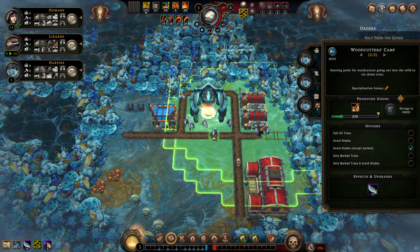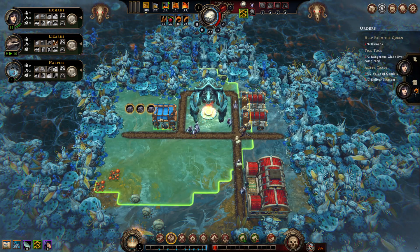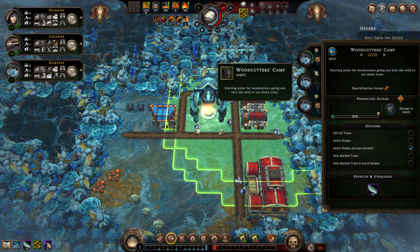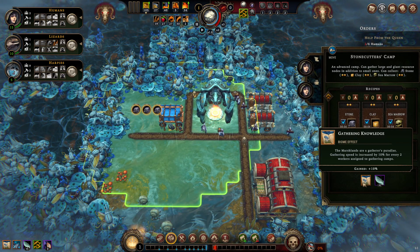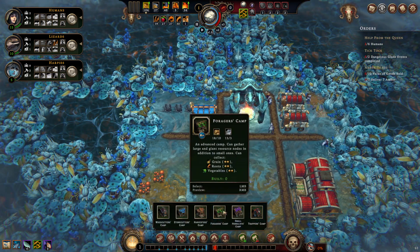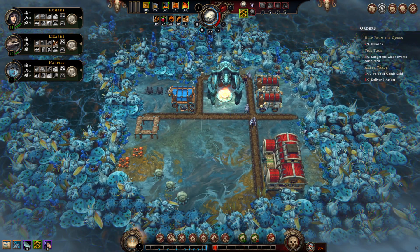The nice thing about the Marshlands is how much bonus gathering you get from 'Gathering Knowledge' — although it seems to have been nerfed. It used to work on woodcutters camps. Every two workers assigned to gathering camps gives plus 10 gathering speed, so you want to be gathering as much as possible. That's why we want to get into those big forbidden glades quickly.